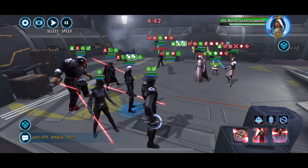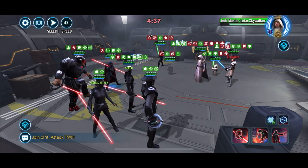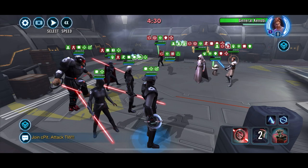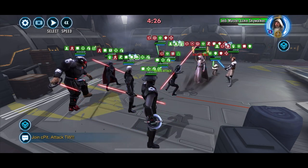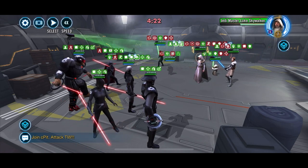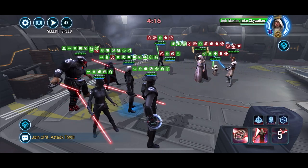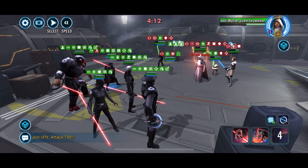We've already survived the opening salvo — pretty easy. Luke may get a turn here in a second; if he does he's going to stun us all down, but that's okay. Removed Jedi Master Luke's turn meter with Second Sister — she's really effective at that. I'm going to heal Grand Inquisitor; always want to keep him alive. Put some foresight on the team, big hit over here on Kenobi to take away all of his buffs.